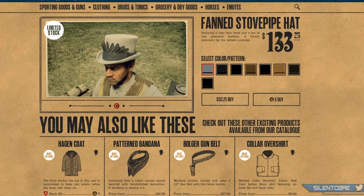So let's move on to the new clothing items. They added another ridiculous hat — exactly what we need more of in Red Dead Online. This is the fanned stove pot hat for $133.25 or 6 gold bars.